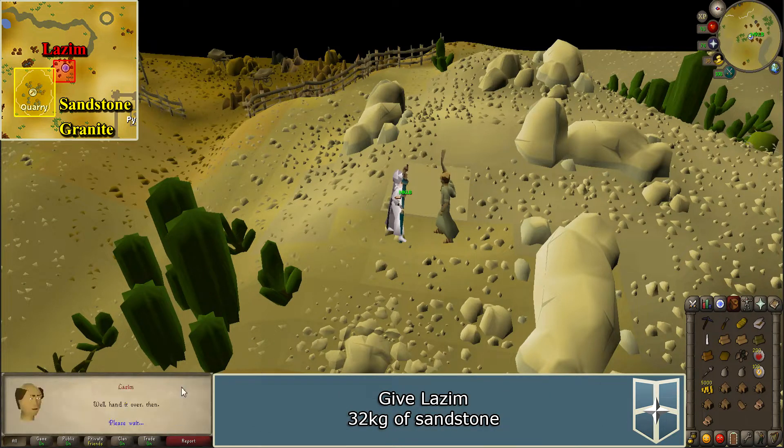Talk to Lazim again and say 'yes, I have more stone.' Some more options will appear such as 'here's a large 10-kilogram block' and 'here's a small 2-kilogram block.' Select the appropriate response to give Lazim sandstone. After selecting one of these options, the prompts will repeat. Continue until you have given him 32 kilograms of sandstone.